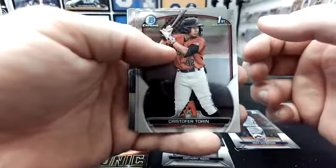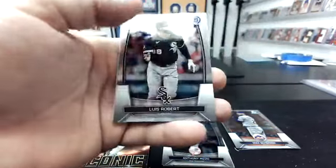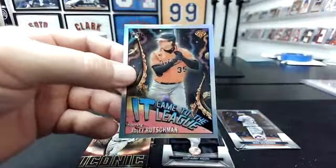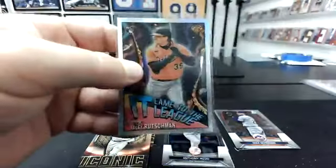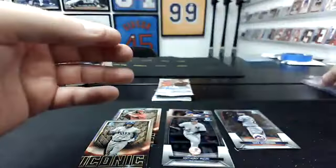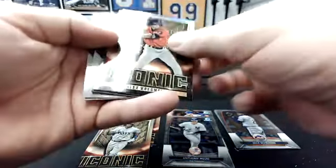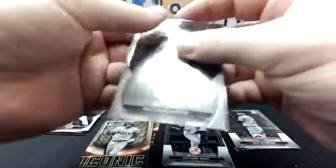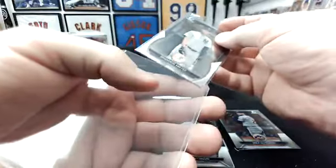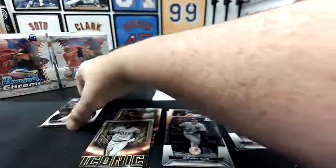Christopher Torrin, first to the D-backs — he's solid. Luis Guanipa. Gabriel Moreno. Luis Robert. It came to the league — not bad. These are one a box. There's a Brandon Maya Yankees — maybe the second biggest chase in the product outside of Ethan Salas.